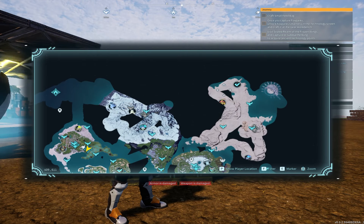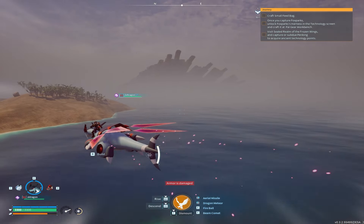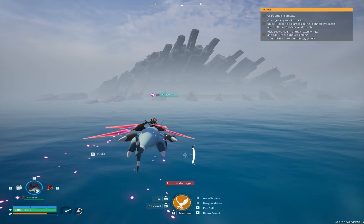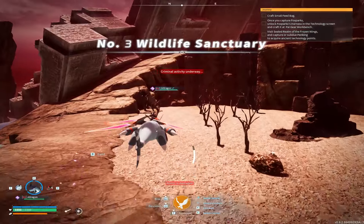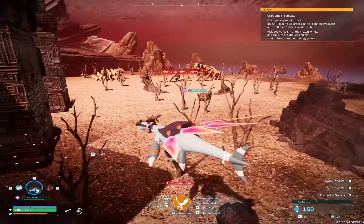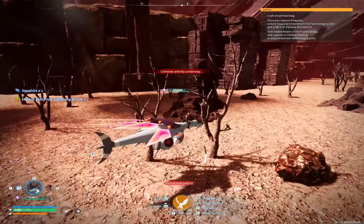This is definitely the most annoying part of the entire process, because you have to be a pretty high level to get here, and even then they barely spawn. You want to go to the top right of the map and find Pal Sanctuary number three — that's where Orserks spawn. They give you a ton of electricity, and even with all the electric setup I have at my base, catching one or two more should completely handle everything 24/7 with no interruptions.